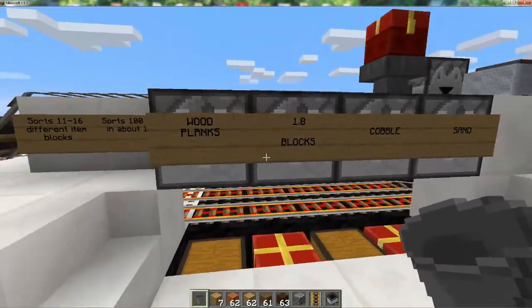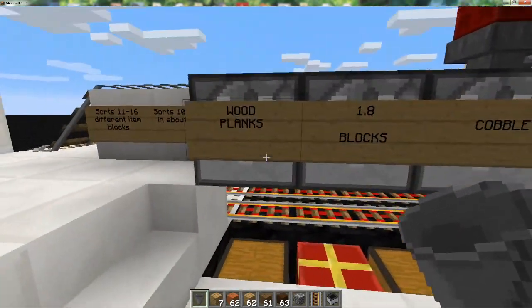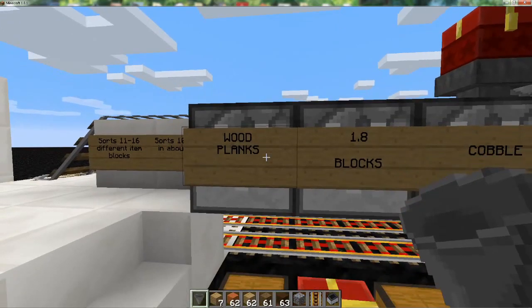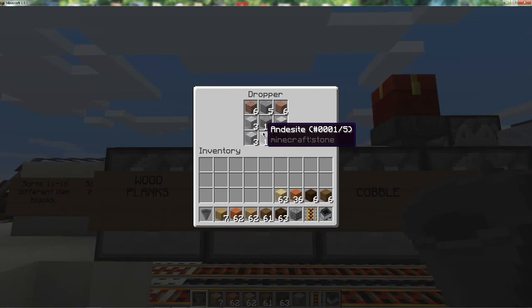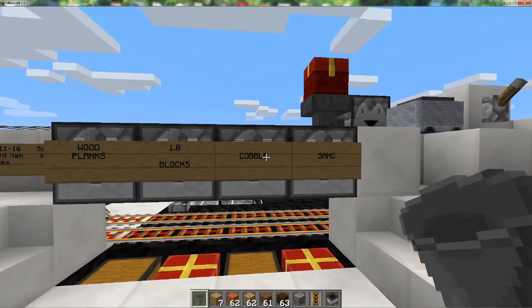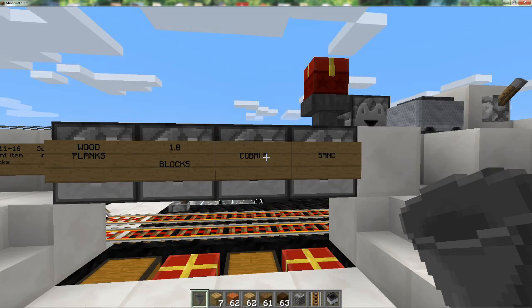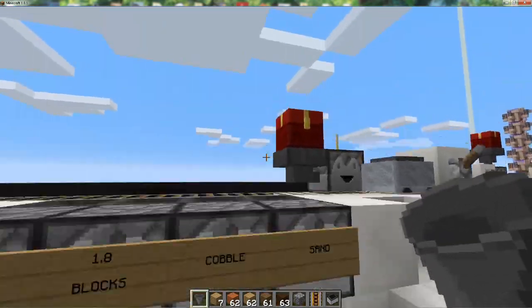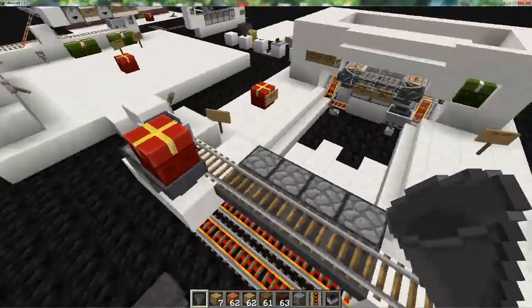The disadvantage is time, but the advantage is I can have all my wood blocks go into here, all my 1.8 blocks go into here, and so on. I see this as a good option for a long-term project that has four blocks you need — or maybe eight blocks, and you can put another one on the other side. This is a sorter you could use right off the bat starting up in Survival.